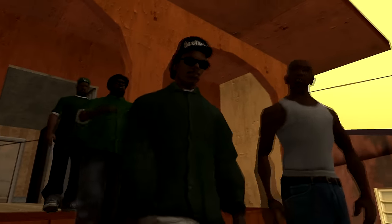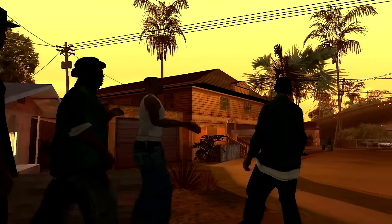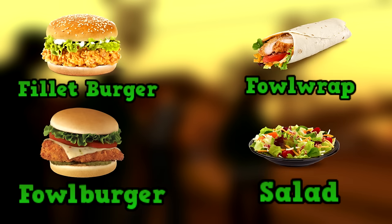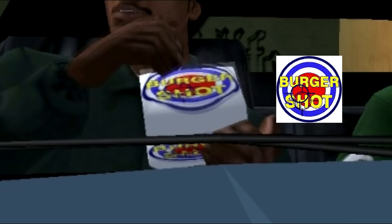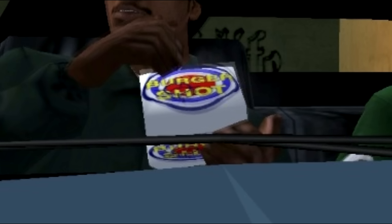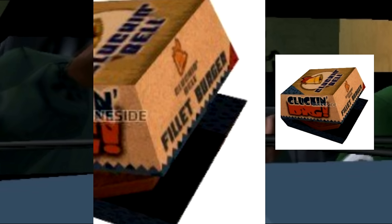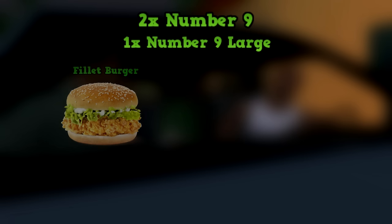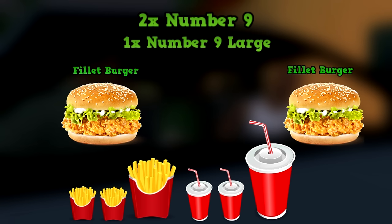Earlier in the mission, Big Smoke suggests they should go get chicken. However, Ryder instantly objects and says he doesn't want chicken, so it's logical that he gets a meal that isn't just straight-up chicken. Later in the mission, there's a cutscene where Big Smoke passes Ryder his food. If you look closely, Ryder's box says Burger Shot on it — a completely different restaurant. I'm going to assume Rockstar made a mistake and meant to use the Cluckin' Bell box, which says filet burger on the side. So the number 9 is a filet burger and the number 9 large is a double filet burger — giving us 2 filet burgers, 1 double filet burger, 2 medium fries, 2 medium drinks, 1 large fries, and 1 large drink.